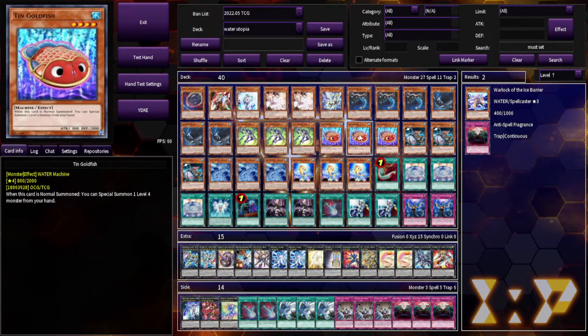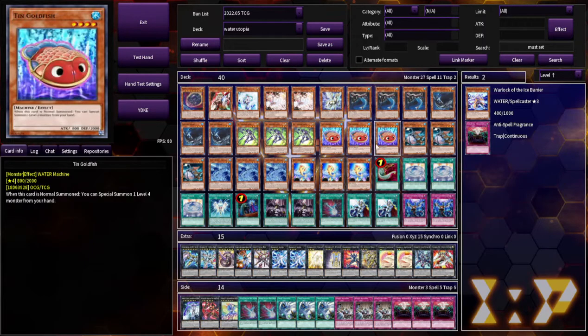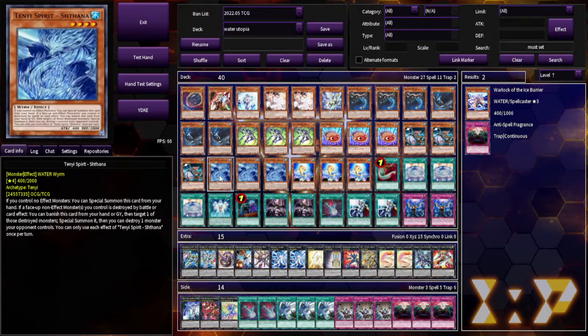Tin Goldfish is kind of like an additional normal summon in the deck. And Silent Angler — the MVP, low key. This card's insane. It's just a free special summon, but it's really good because it has a lot of synergy with White Mirror, which I'll show you in one of these combo tutorials.